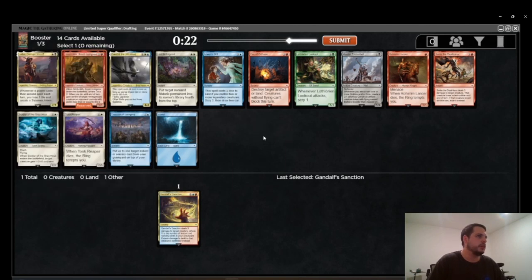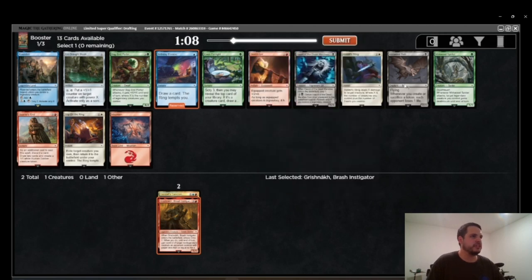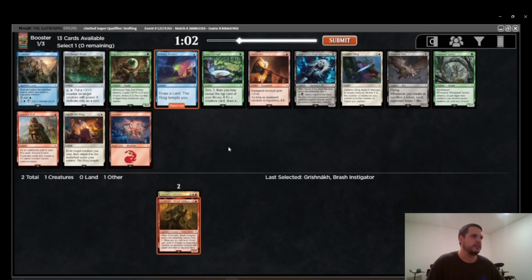Pack 1, Pick 3 — super easy: Birthday Escape. Birthday Escape is one of the best cards in the deck and the best blue common. Other cards in the pack are Rivendell as fine upside, a Quarrel's End, and some medium to bad black cards in Haunt of the Dead Marshes and Mirkwood Bats. Entrout Basin is basically a blank. Not really any consideration here — pretty easy Birthday Escape.